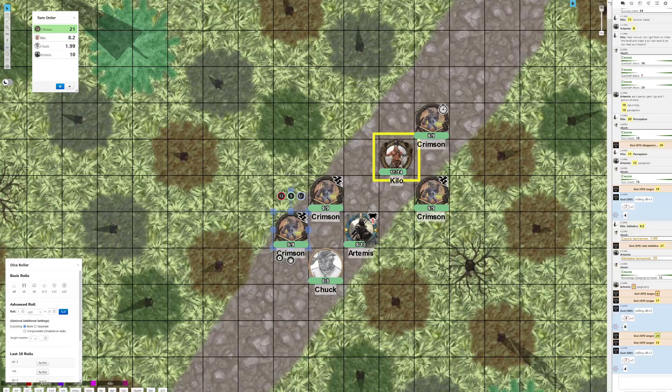And then we're on to Artemis. Move five foot. Let's go for the flank and attack with the longsword. Interesting.